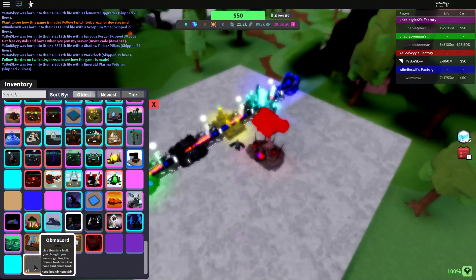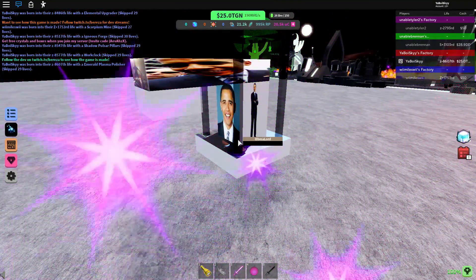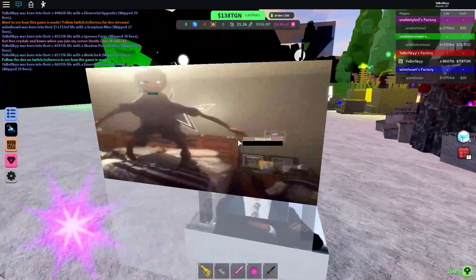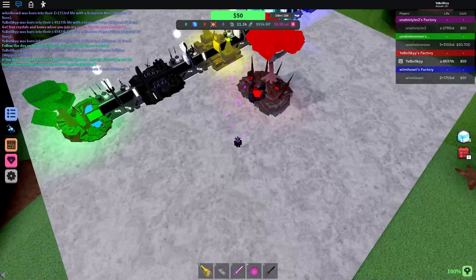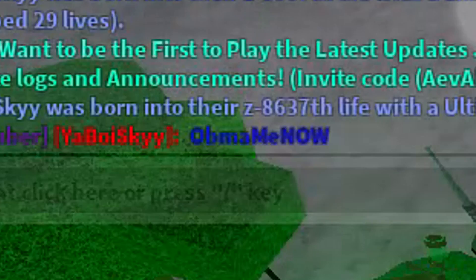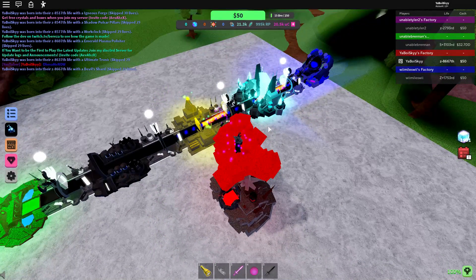I've gotten the Obama Lord right here — this was a code item that was released. It's a pretty special dropper, pretty unique. I like the decals on it, especially the image on the front. Let me go into the discord and grab the code real quick so you guys can get it yourself. There is the code: it is 'obma me now'. So if you want to get yourself a very cool dropper, there's the code for it.